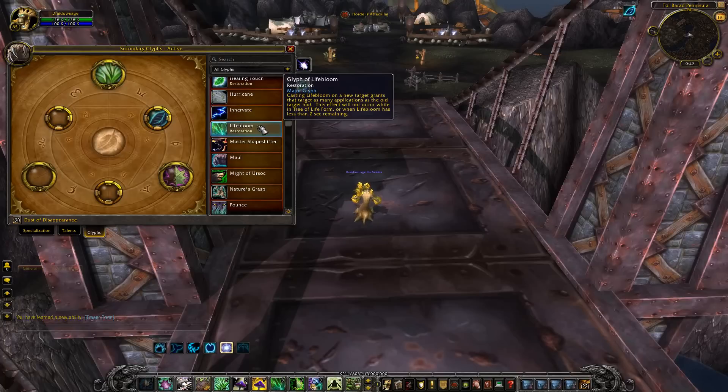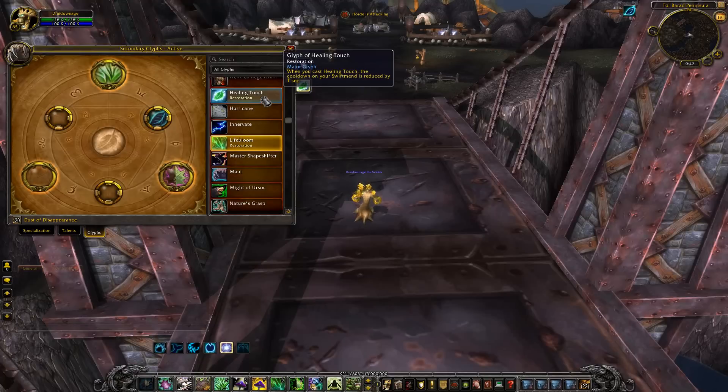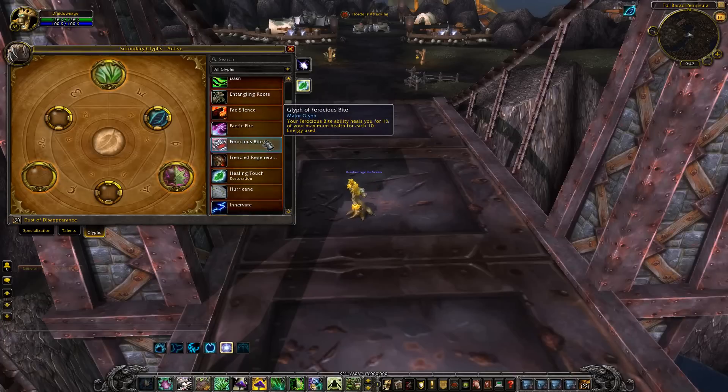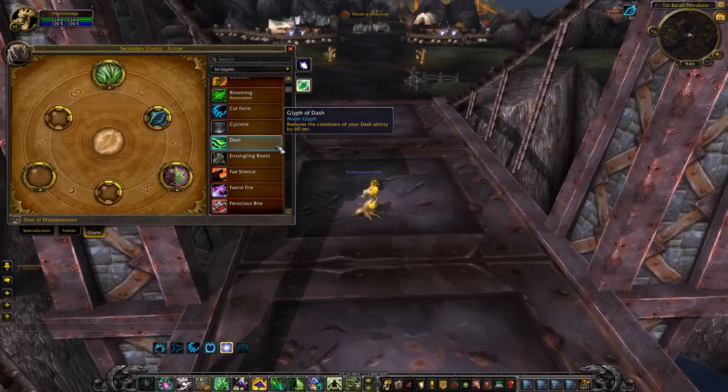Wait — Tree of Life form is still there! They're not getting rid of it. The tree glyph just makes you look like a tree cosmetically. There's also Glyph of Healing Touch: casting Healing Touch reduces the cooldown of Swiftmend. And Glyph of Blooming: increases the bloom heal of Lifebloom when it expires by 50 percent, but duration is reduced by five seconds and Healing Touch, Nourish, and Regrowth no longer refresh its duration.